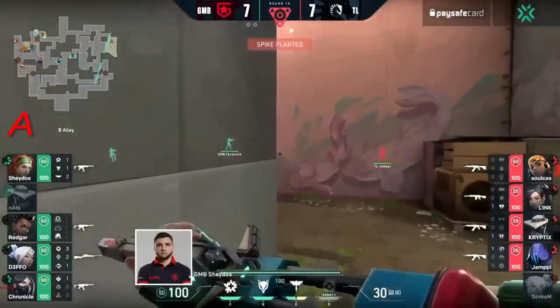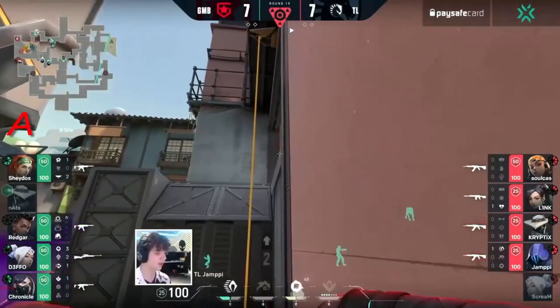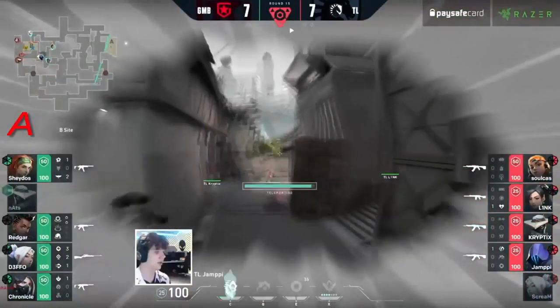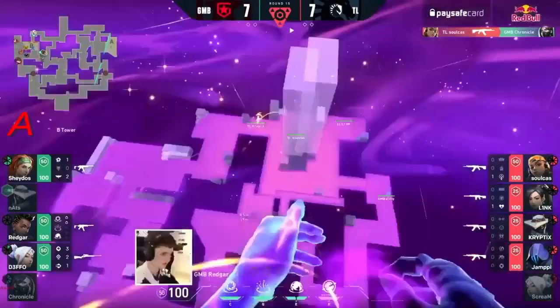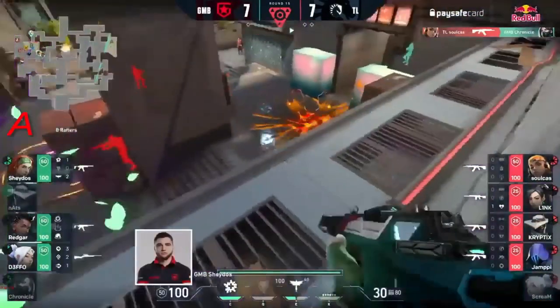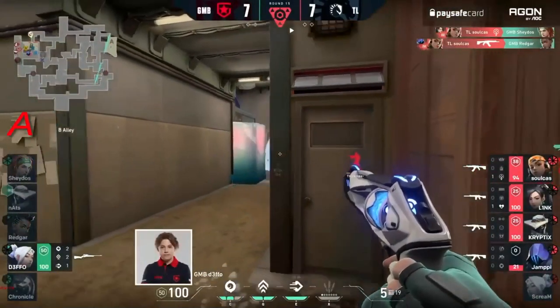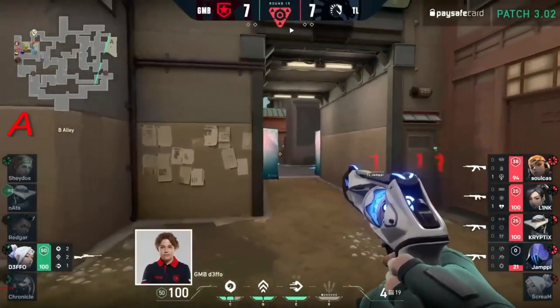That wall was so important. It might seem like nothing because it took them literal seconds to break it, but they were about to pop flash out and deny the plant if that wall didn't go up. Now we're going to see the concussive — at least one of the players — but Chronicle is going to get caught out. Bear in mind this is a bonus round still, so any damage is going to be valuable. Soulcast — he might get more value himself — he's looking to get a Showstopper maybe in this round alone, already up to four kills.